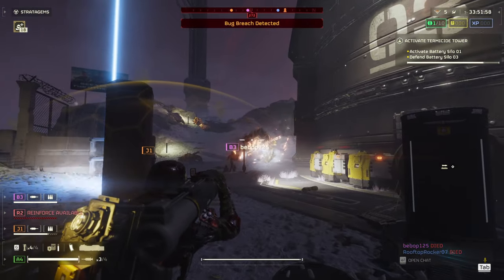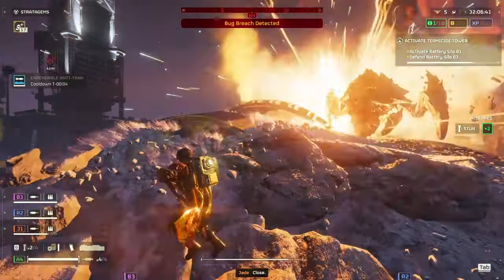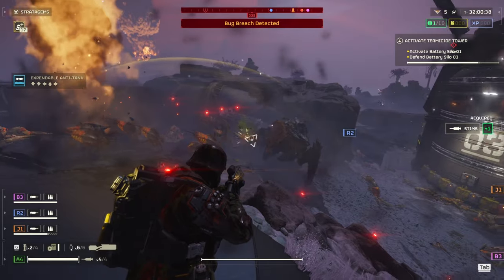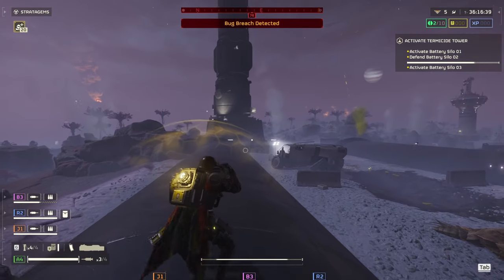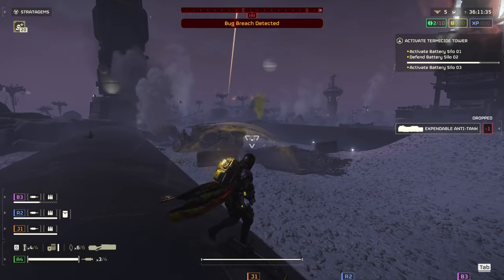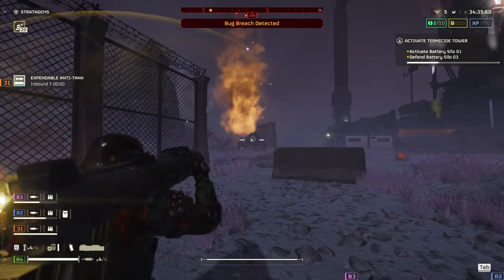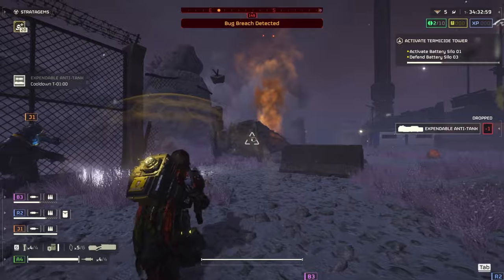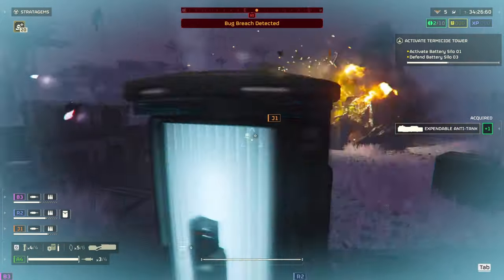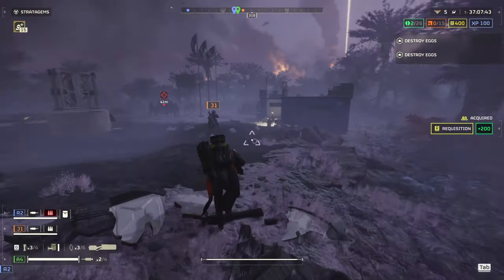Next is the Expendable Anti-Tank, aka the EAT. Just like the recoilless rifle, it deletes chargers — probably the most powerful and consistent option, since even hitting the neck area will likely kill the charger in one shot. The biggest weakness is that you only get one shot, so if you miss or hit a leg you're in trouble. However, the cooldown is super low — coming back within a minute and a half to two minutes — making it great for those 'oh crap' moments when other stratagems are on cooldown.